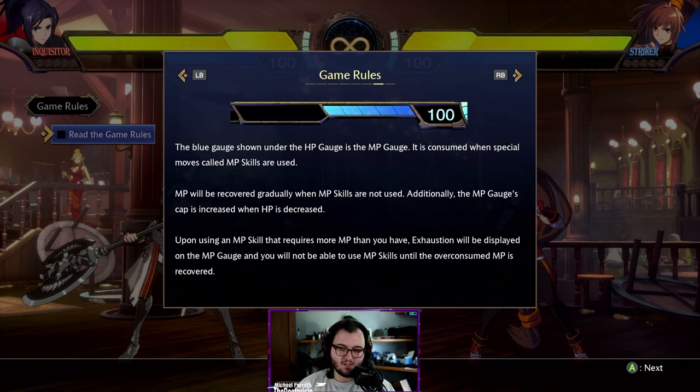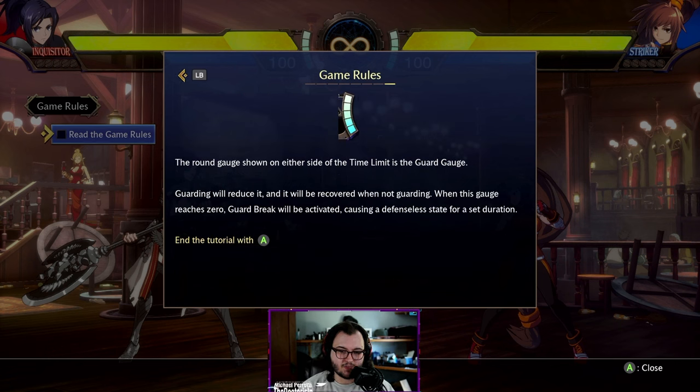The blue gauge underneath the health gauge is your mana gauge — your MP gauge — consumed when your special moves are used. The lower your health gets, the higher the gauge goes. If you use an MP skill that requires more MP than you have, exhaustion will be displayed and you won't be able to use MP skills until the over-consumed MP is recovered. The round gauge shown on either side is the guard gauge — guarding will reduce it, and it recovers when you're not guarding. Once it reaches zero, a guard break will be activated.